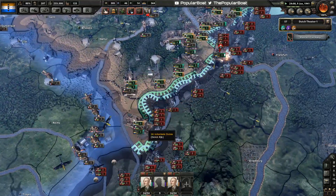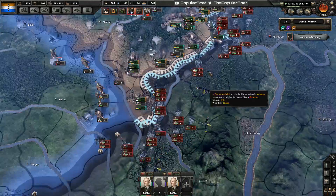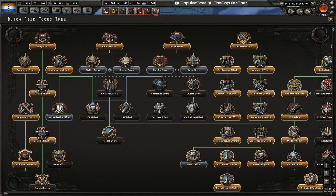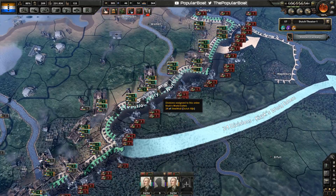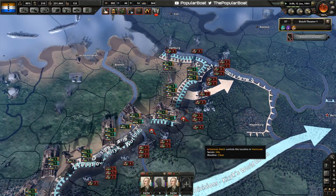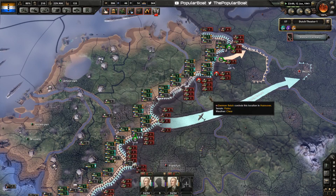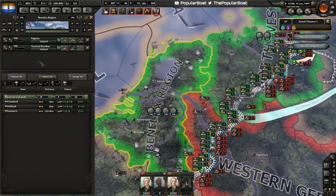We've got that river — we just need to avoid the Maginot. Time to just focus our pushes up this end, get mech focused, push on up. We can move our bombers up again.